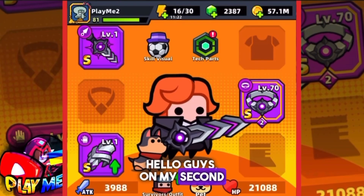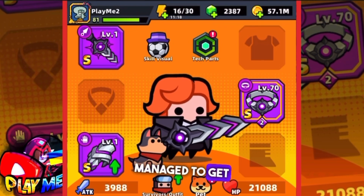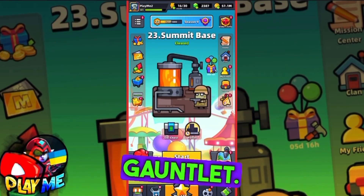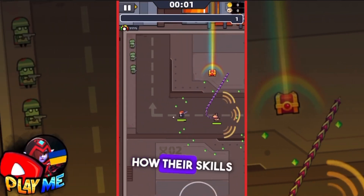Hello guys, on my second account I was really lucky with chaos equipment. In a week I managed to get the Twisted Belt and Chaos Gauntlet. In this video we will test them and check how their skills really work.